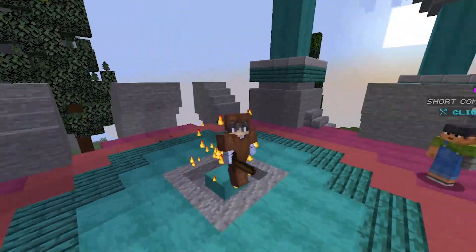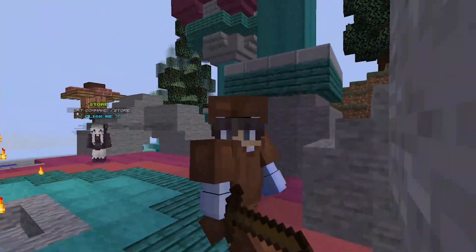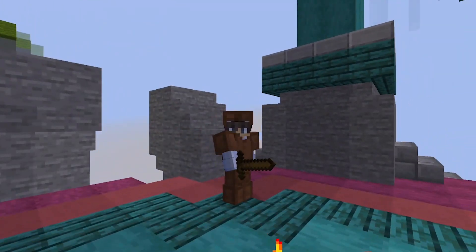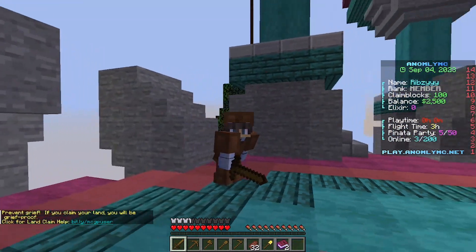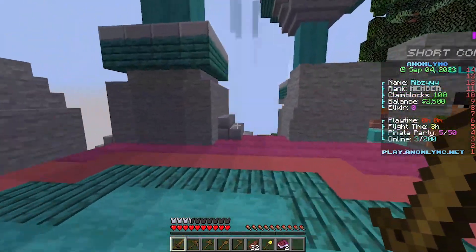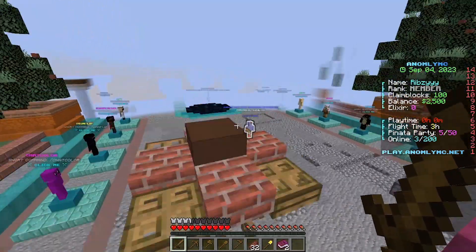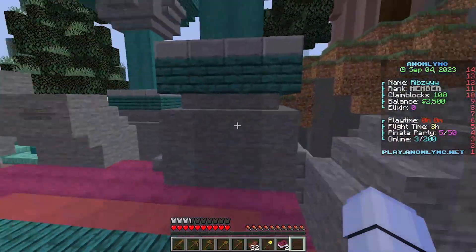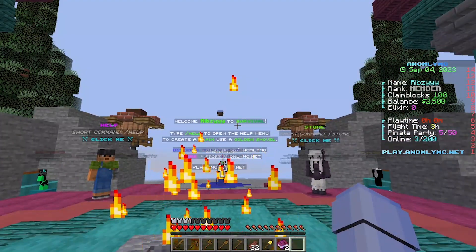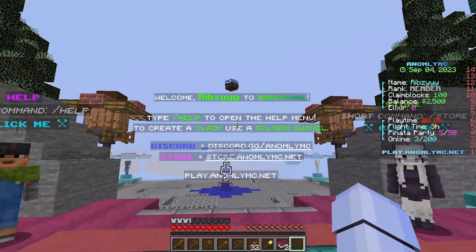Welcome back to another video. Today we're playing on this amazing server called Anomaly. This is a survival SMP and I'm just going to be showing you guys around in today's episode. We've got a lot to show so stay tuned. Look at the spawn guys, it is wonderful — when you spawn in it says 'Welcome Ribzy to survival, type help for the help menu.'